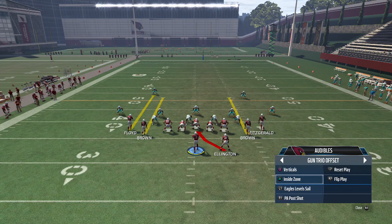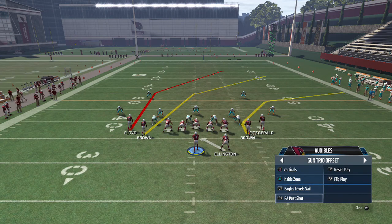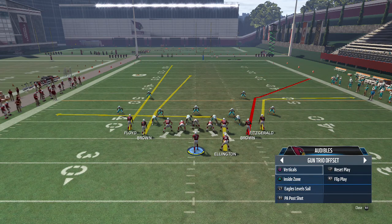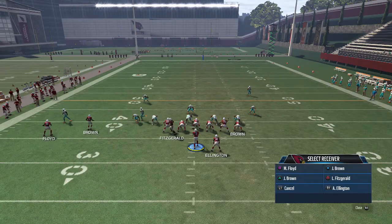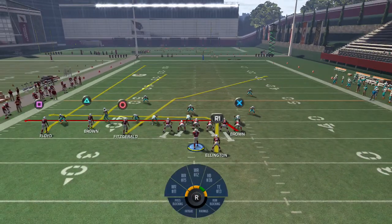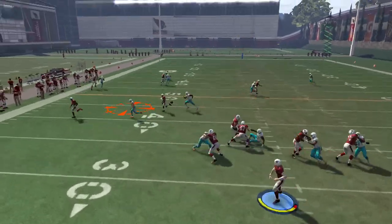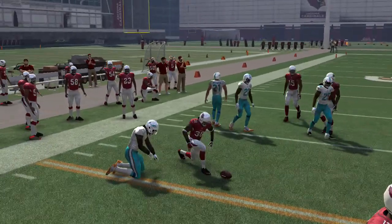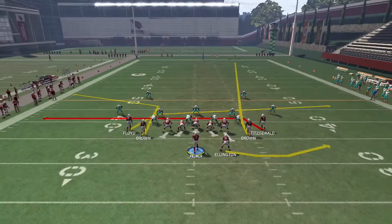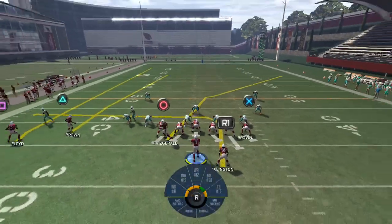The plays we're covering are inside zone, verticals, Eagles Level Sail, and PA Post Shot. Verticals has a pretty unique setup — we can drag the tight end and get the four verts concept from last year, with a drag and an in route following it, so it's going to be rather difficult to defend both of them.